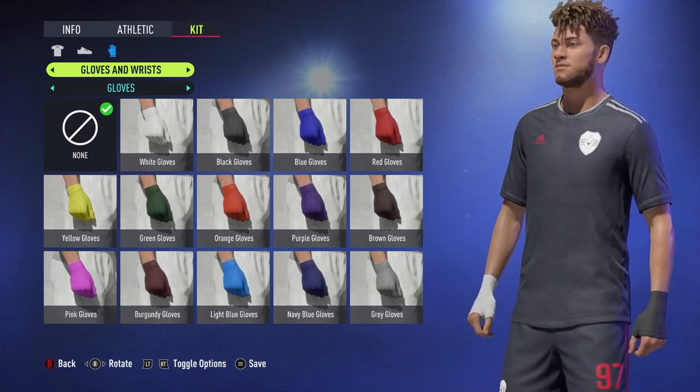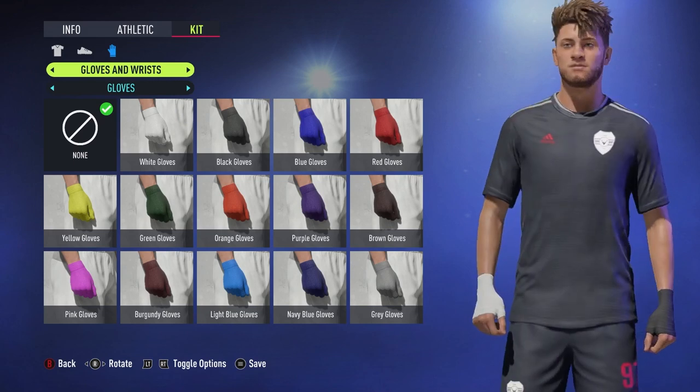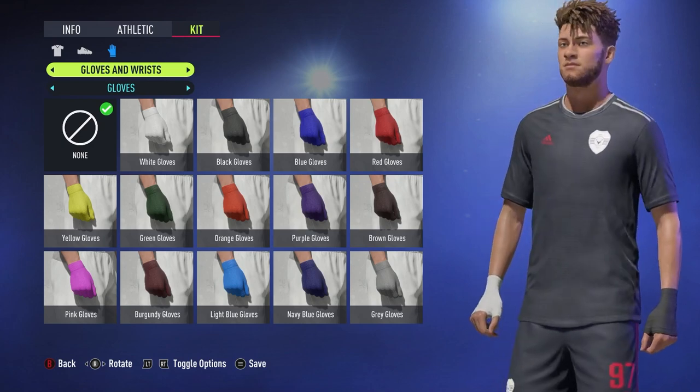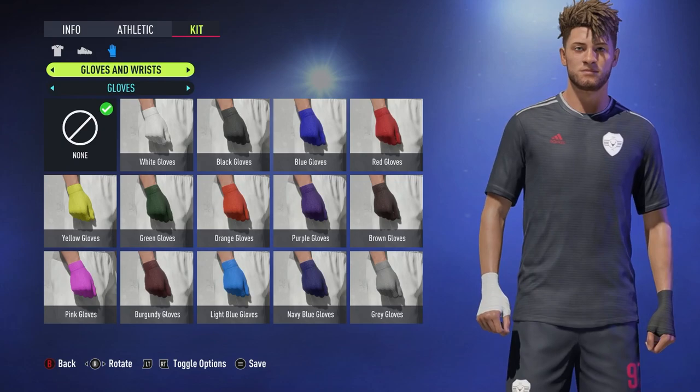This is as close a view as I can get to the kits. It kind of has these checkered stripes on it — I'm not sure if that's just me, but hopefully you guys can see it. That's what the home kit looks like, that's the design on it.